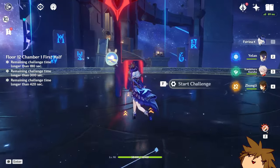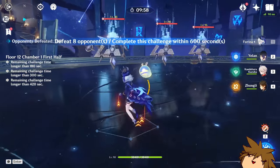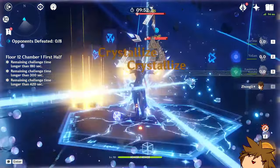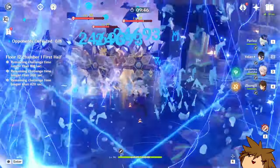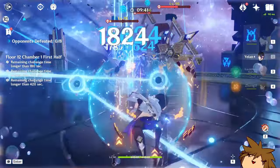I entered the Spiral Abyss just so I can have the ult available at all times, because it's really annoying not having it. Don't use the E skill — it's bad news. All right, here we go — 60,000 just like that! Oh my goodness!